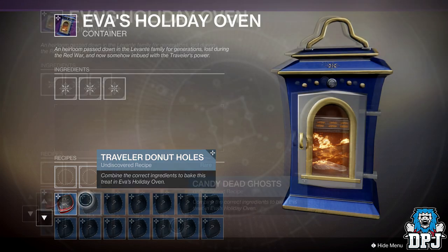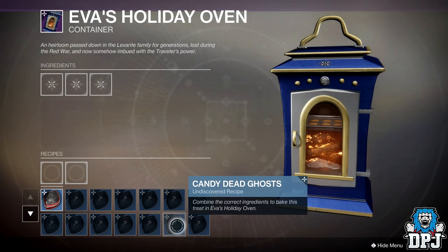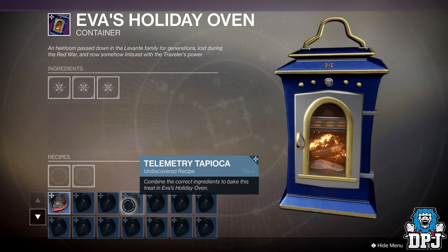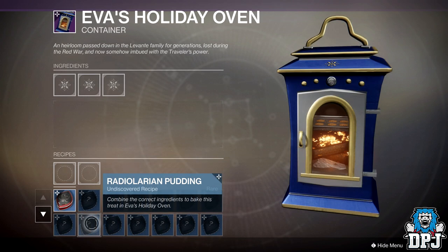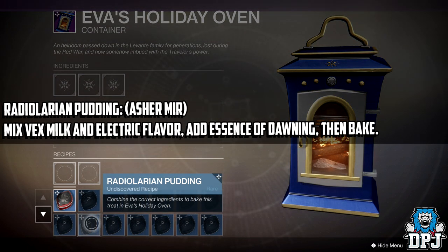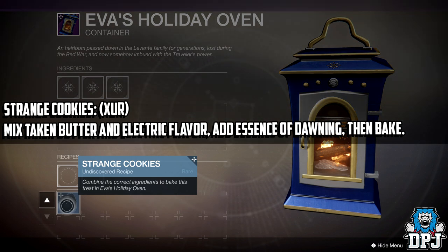The next recipe is for Candy Dead Ghosts and this one's for Spider — mix Dark Aether Cane and Flash of Inspiration, add Essence of Dawning, then bake. Next is the Telemetry Tapioca for Banshee-44 the Gunsmith in the Tower — mix Vex Milk and Bullet Spray, add Essence of Dawning, then bake. Next is the Radiolarian Pudding for Asher Mir — mix Vex Milk and Electric Flavor, add Essence of Dawning, then bake. Next is the Strange Cookies for Xur — mix Taken Butter and Electric Flavor, add Essence of Dawning, then bake.